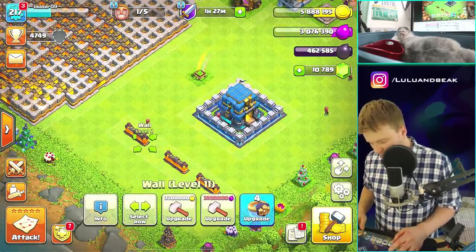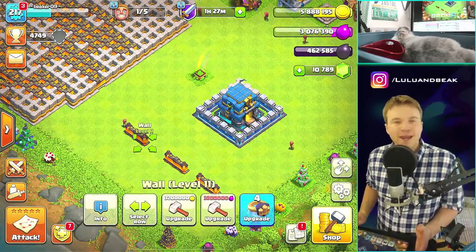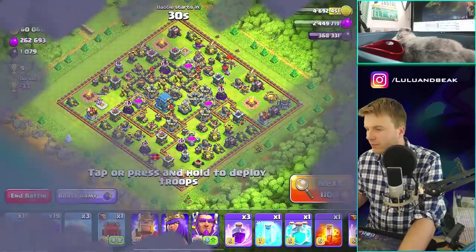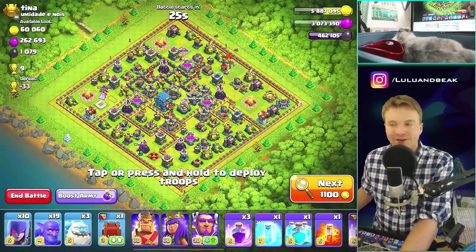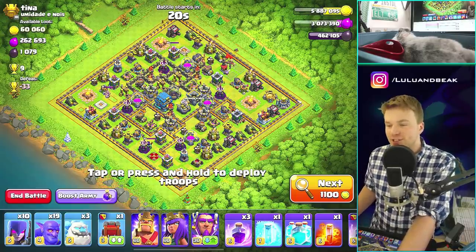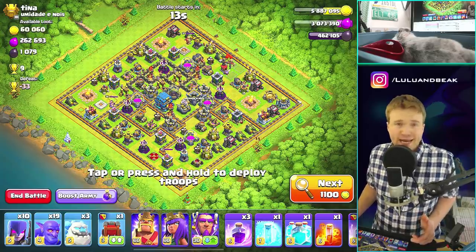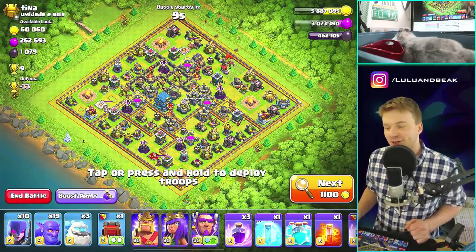Let's just go do some raids — we'll see if we can get more gold and maybe do two walls. Oh yes! It usually takes so long to find a base lately, I didn't expect to find one this fast. This base is garbage though. Do you take the garbage base or keep searching and maybe it'll take half an hour? You've got to just take what you find.